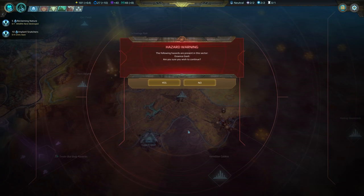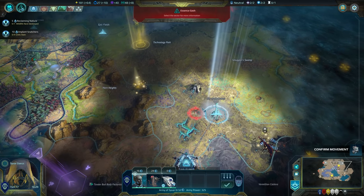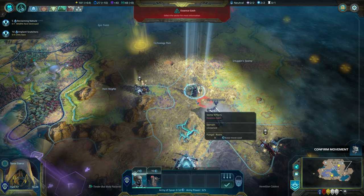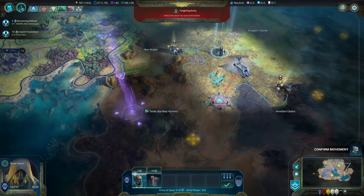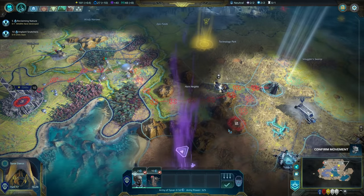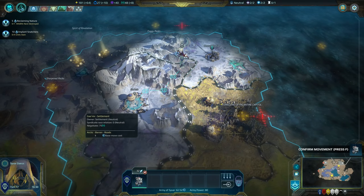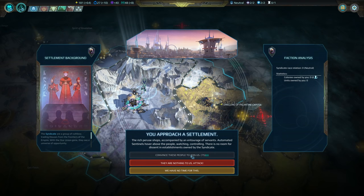Excellent. Colony. Yeah, there's a hazard here — we'll get rid of that soonish. Grab this buff. Heading back to Terror I think. Can I get this settlement? 75 — was it 75 before?